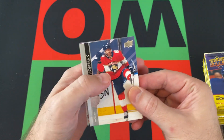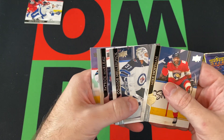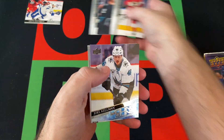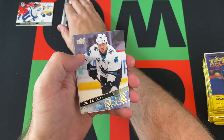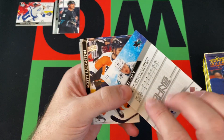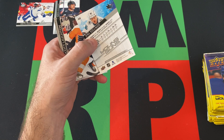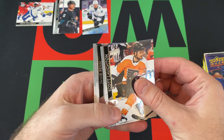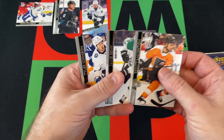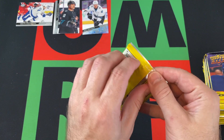Alright, Mike Hoffman kicking things off, we got Nikita Kucherov, then Connor Hellebuyck and Patrick Marlowe. Our first Young Gun is going to be Joel Kelman — don't think that's one of the ones we were looking for. Scott Lawton, Jamie Benn, and Tyler Johnson round things out. One for one with the Young Guns but still not the guy we're looking for.